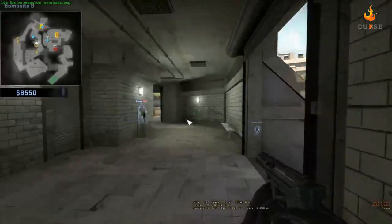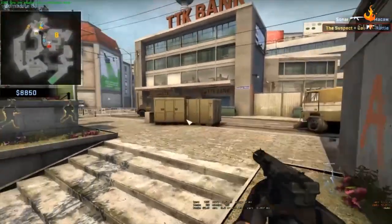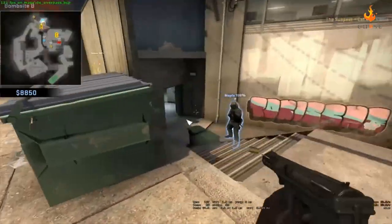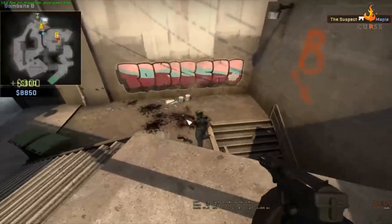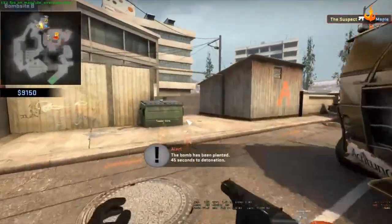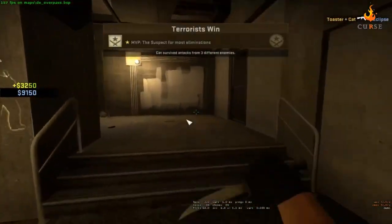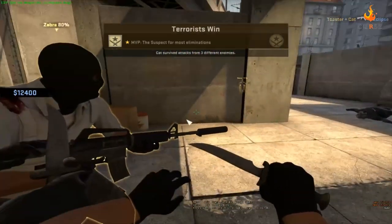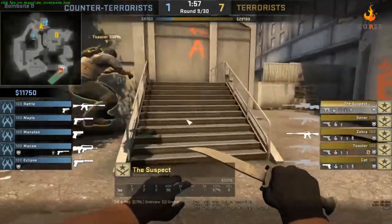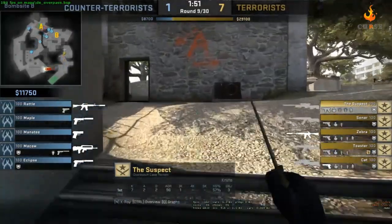Definitely not a wall hacker. What we're going to be looking for is a pattern of the guns he's using. He flicked really hard there — a really hard flick. We're going to be looking for any kind of aim assistance, like locking onto the head. Some of them are smoother, some are harder.